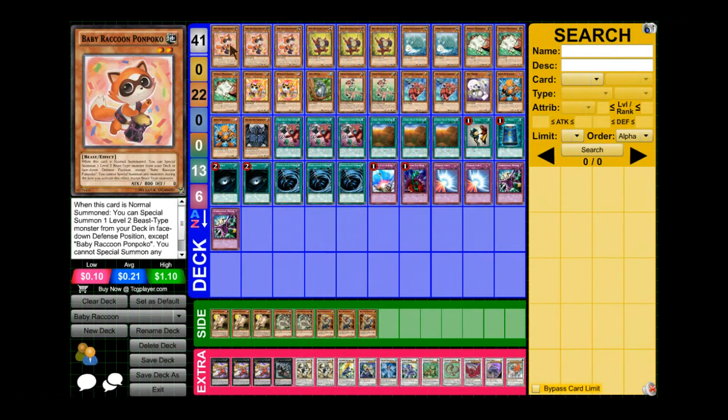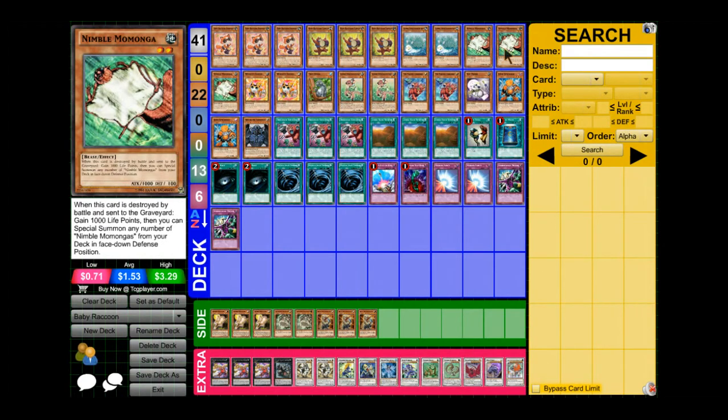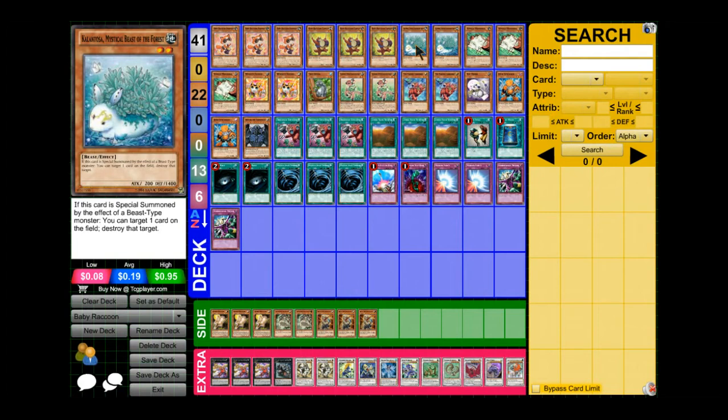First, we have three Baby Raccoon Pompoko. When it's normal summoned, you can special summon one level two beast-type monster from your deck face-up in defense position — you always go for Tantan. If not Tantan, you go for Himbo Manga. Next is Baby Raccoon Tantan — when flipped, you can special summon one level two beast monster from your deck, and you always go for Kalantosa. What Kalantosa does is, if this card is special summoned by the effect of a beast monster, you can target one card on the field and destroy it.